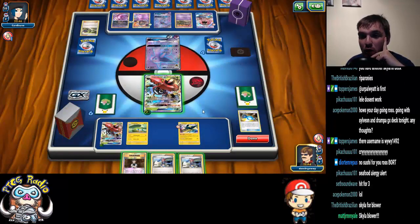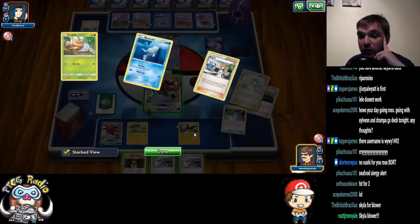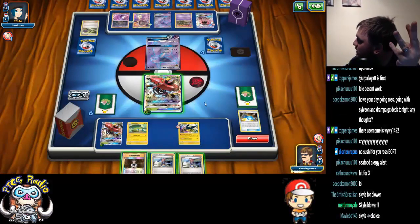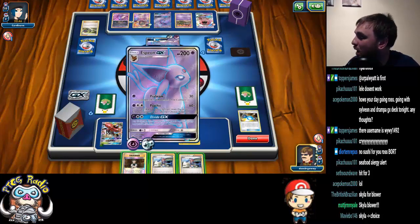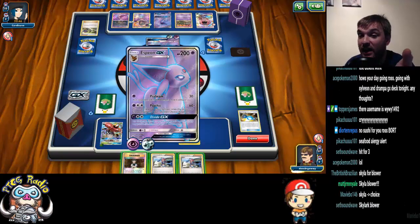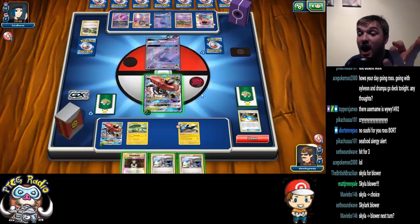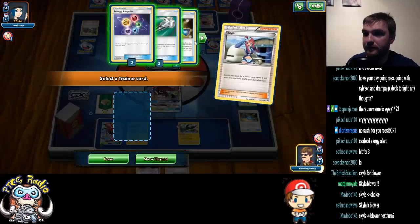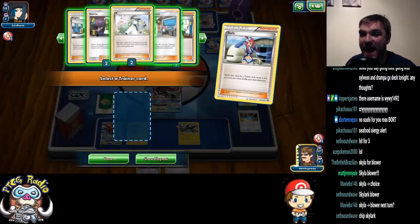I cannot get the KO — I need Field Blower and Choice Band, and I can't have them both from one Skylar. So if I Skylar for a Field Blower, I'm not KOing. He can then just KO me back if I don't discard the energy, and if I do discard the energy, he's just going to have a Float Stone ready. So what we're going to do is Skylar for an N.